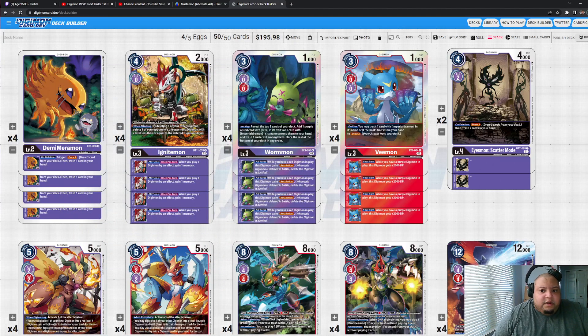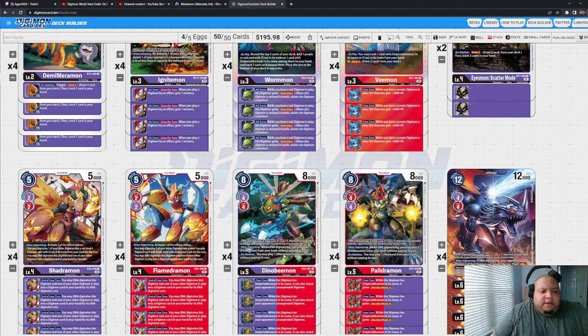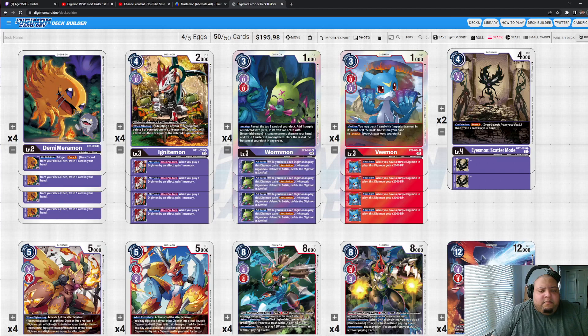Ignitemon can blow up your Scatter Mode or your Imperial Dramon Fighter Mode, which helps with a reset combo. Also, when you play a Digimon by an effect you gain one memory, so if Ignitemon is in your stack and you play out Pale Dramon or Dino Beam from the trash to the board, you can gain a memory back. If Ignitemon is in the stack of one of your level fours and you use Night Raid to call a card out, Night Raid becomes a one-cost play — giving you room to digivolve up the chain into Imperial. Ignitemon provides a lot of new strategies to execute your game plan for less memory or to reset your Imperial combos.